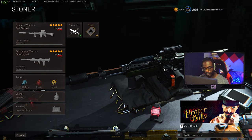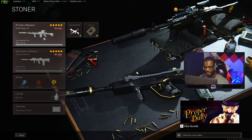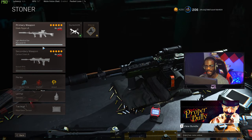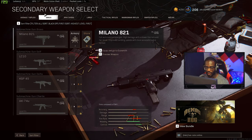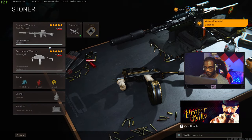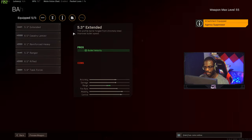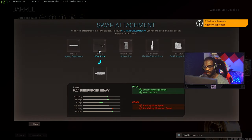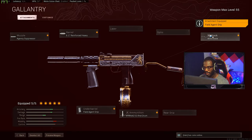Since you're running an LMG, I'd recommend the MAC 10 over the FFAR as a secondary because you're already losing a lot of mobility. For the MAC 10: Agency Suppressor, Reinforced Heavy barrel, Field Agent Grip, drum mag, and Raider Stock. That's the loadout.